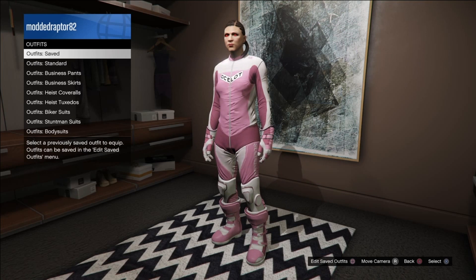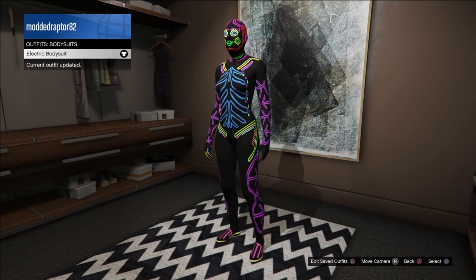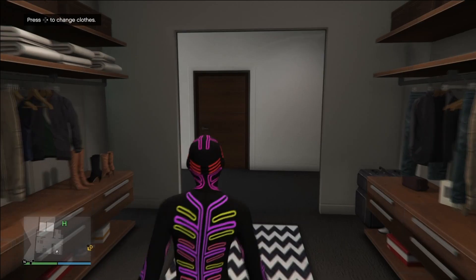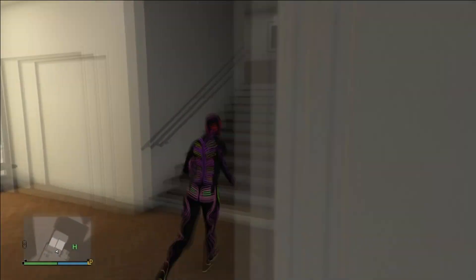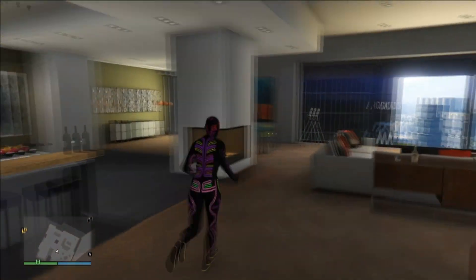Once you save it as an outfit, what you're going to want to do from there is put on the bodysuit — any one of the bodysuits will work as well. Then from there you're going to want to do the telescope glitch and put the mask from the bodysuit onto your saved outfit that you just saved.